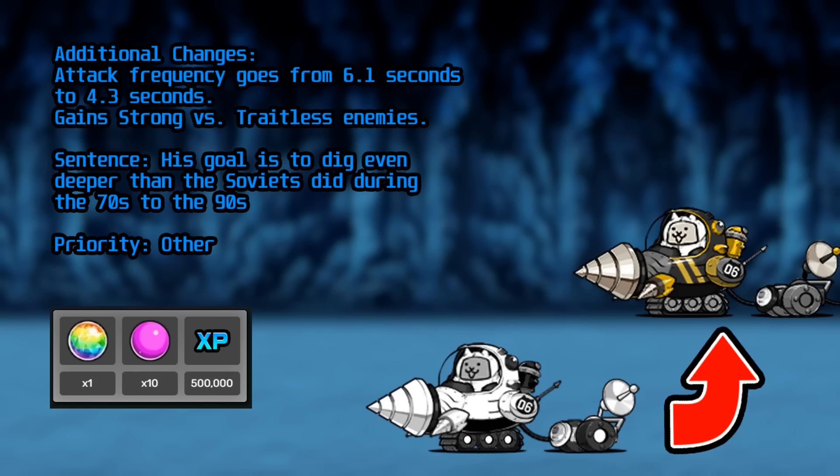Driller Cat is probably the third most worthwhile Grandin unit to true form. They don't get stat boosts, but the massive reduction in attack frequency gives them a lot more uptime for their weaken. They also gain the Strong ability, and while the extra health isn't much, the extra 50% damage from that far of a range is welcome, as few non-Ubers can attack well from that distance against traitless enemies. If there are some traitless bosses you need crowd control against, this is a somewhat good unit to pick up.